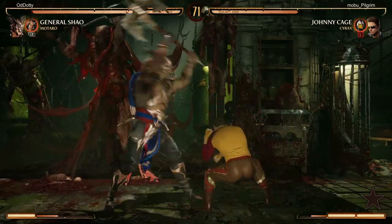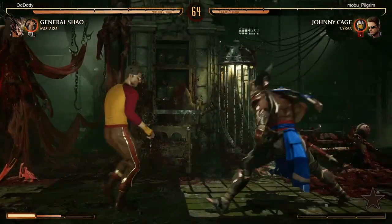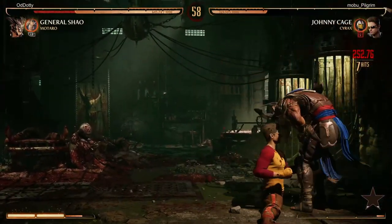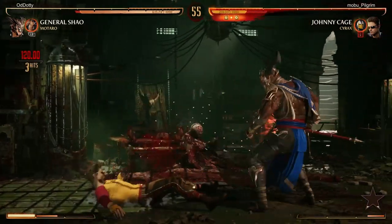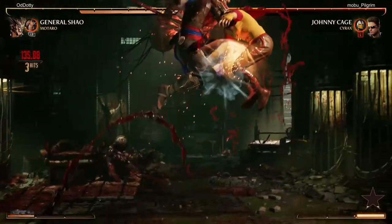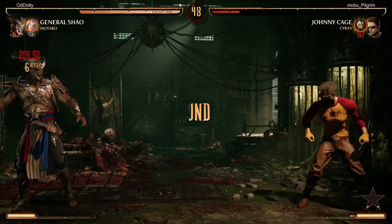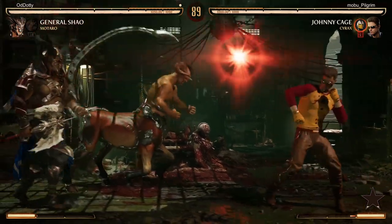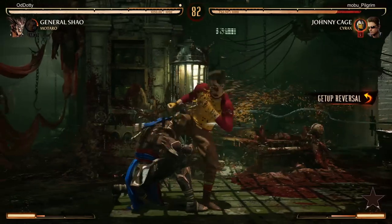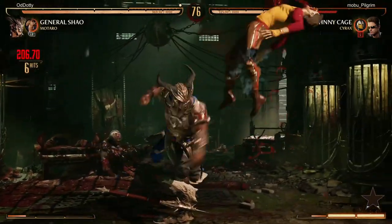My strategy against Johnny Cage right now is to get a health lead and then turtle — walk away from him, make him approach me, try to make him whiff something and then punish. If I try to approach Johnny, a lot of my normals whiff because of how good his back dash is and my spacing and positioning needs work. I keep mis-spacing my standing two and back three, and when they whiff his mobility lets him whiff-punish me all the time. So I get the health lead and play keepaway, trying to catch him hitting a button or not blocking.